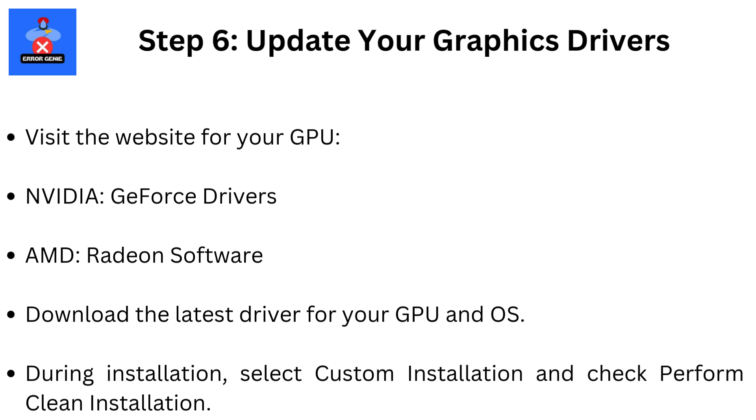Step 6: Update your graphics drivers. Visit the website for your GPU — NVIDIA GeForce Drivers or AMD Radeon Software. Download the latest driver for your GPU and OS. During installation, select Custom Installation and check Perform Clean Installation.